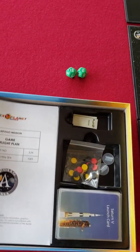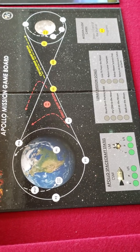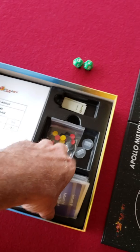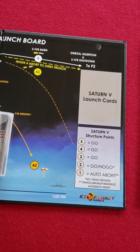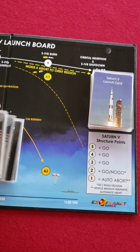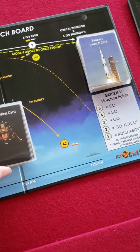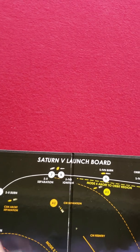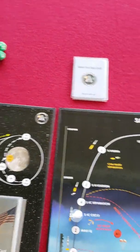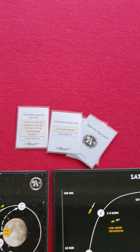They weren't thinking about sleeving. Let me show you where these things go. There are four separate decks of cards. You have a Saturn V launch deck — place it here. There are mission event cards for this game board. And then you have your lunar landing cards for this game board. And then these are what we call 'save the day' cards — they represent the skill of the pilot or the technician solving a problem. Basically it's dice mitigation: they give you a plus two or plus one to the die roll, which you can use in different situations, and you will need them.